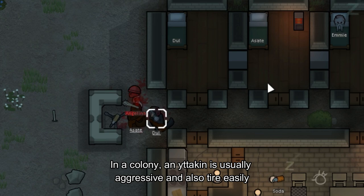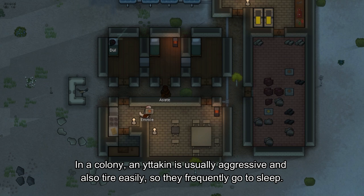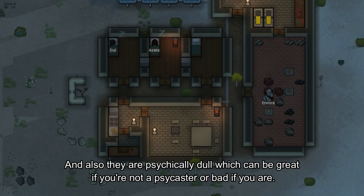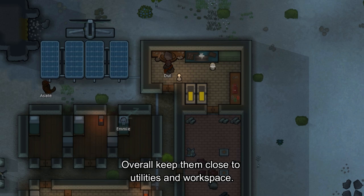In a colony, an Itakin is usually aggressive and tires easily, so they frequently go to sleep. Also, they consume a lot more food than most xenotypes, on par with the pigskin, and they are psychically dull, which can be great if you are not a psycaster, or bad if you are. Overall, keep them closer to utilities and red space.